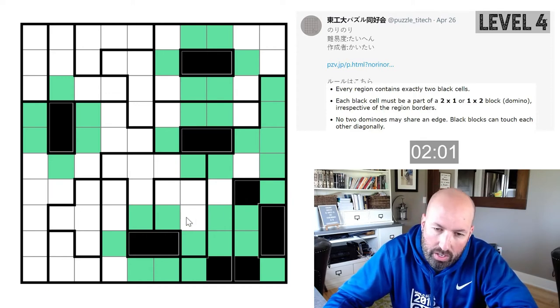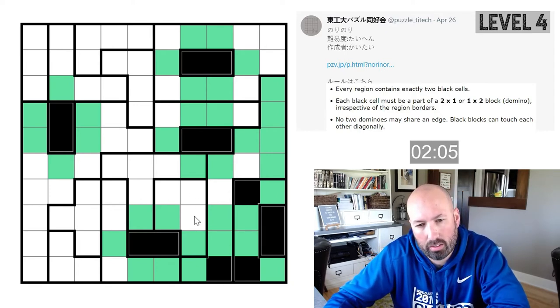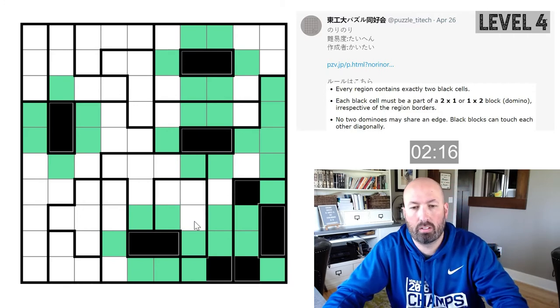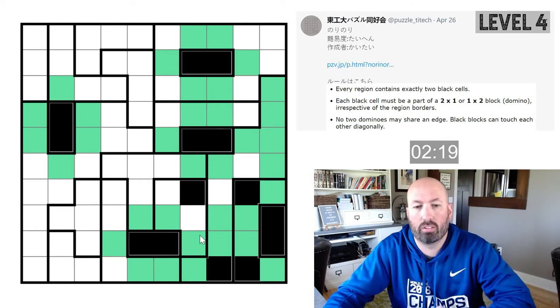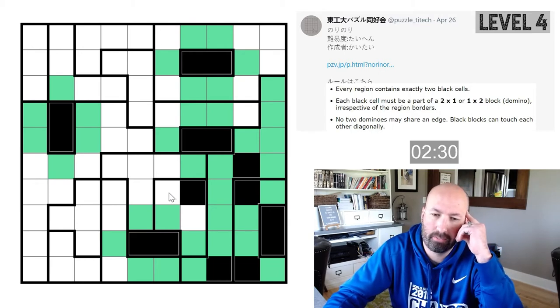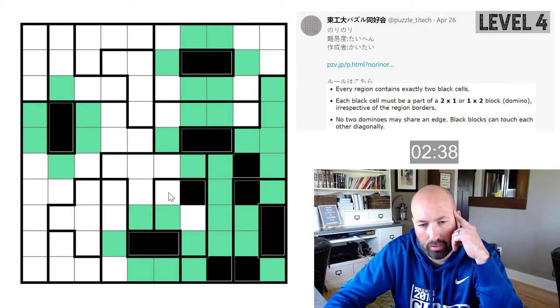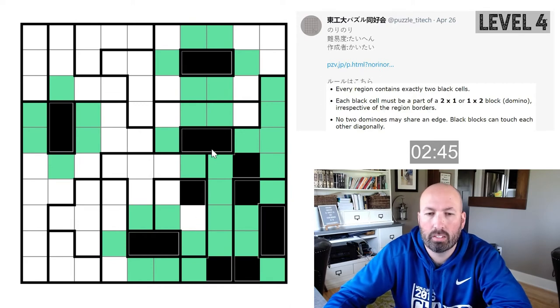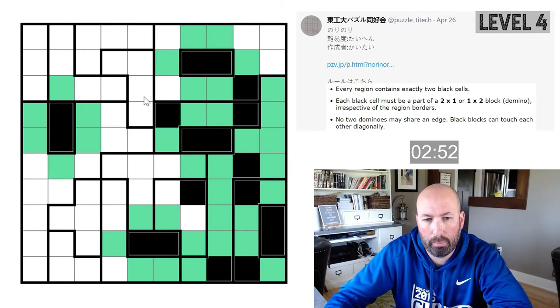Looking at this L shape, there are only three options. You can't do both of these because this one would be stranded. So if you can't do both of those, you have to do this one. And it can't go to the right — you'd have three in a row — so that's green, which gives us our black up there. Now this region here only has two black cells left — that one has to stick up there. This one's either going to go up or left, so that's green.